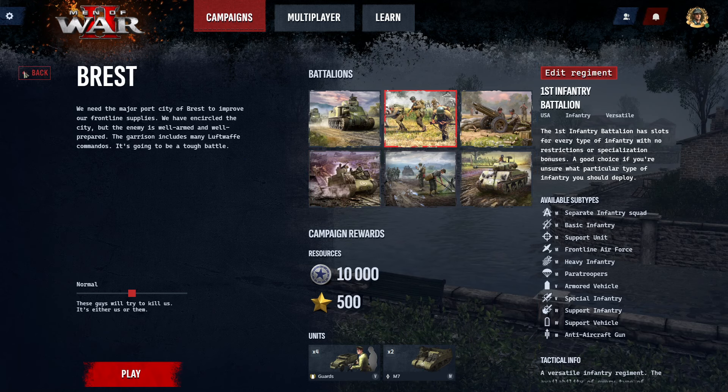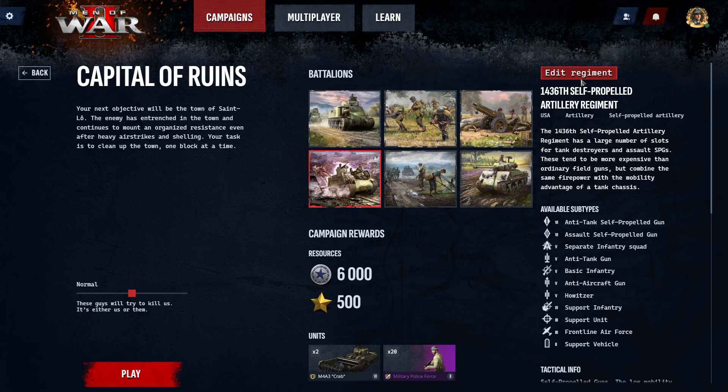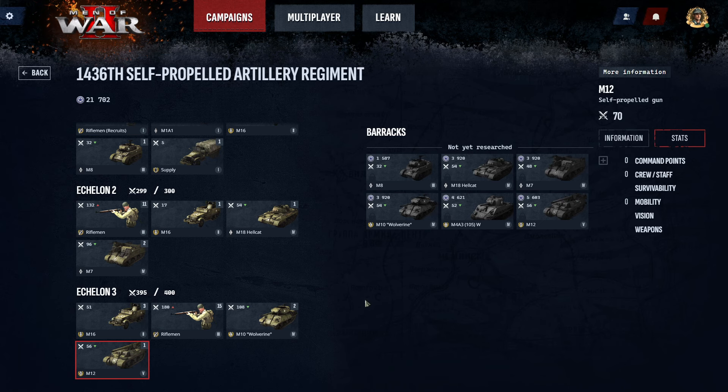If we go back into that mission — Capital of Ruins — and you want to use something different, all you have to do is click on one of these battalions. If we go to the self-propelled artillery regiment, you'll see that for Echelon 1 we're going to get things like the M8. When we get to Echelon 3, we can start getting the M12 King Kong. This artillery is going to be an absolute beast to use.